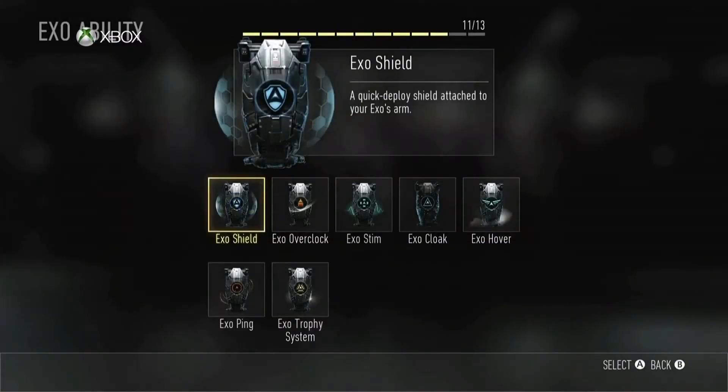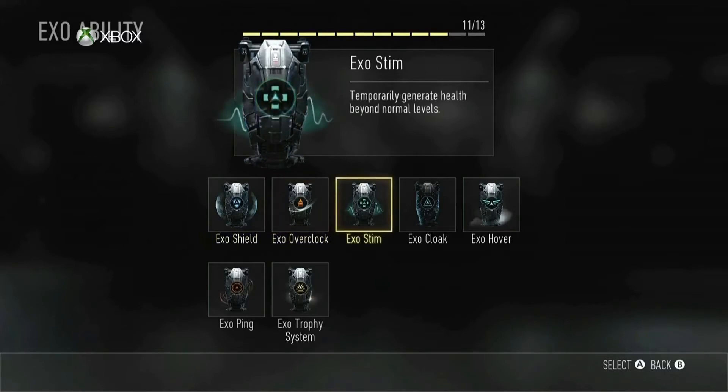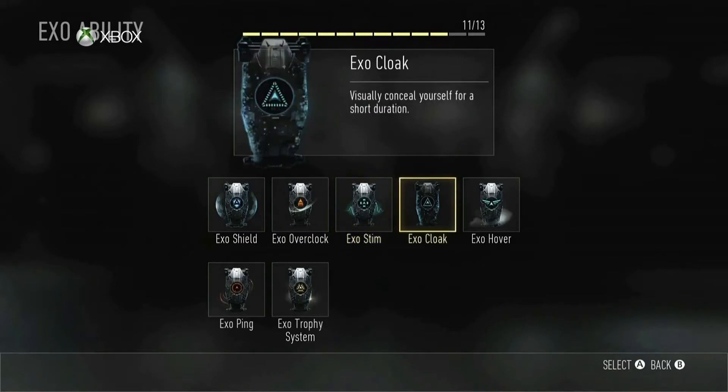The abilities shown in the reveal were exo shield, exo overclock, exo stim, exo cloak, exo hover, exo trophy system, and also exo ping. Most of these are self-explanatory, but I will go through them anyway. It is worth mentioning that these abilities have a battery for each life. They last for about 5 to 10 seconds. There is a perk that allows them to last longer, but we'll get more into that when we talk about perks.